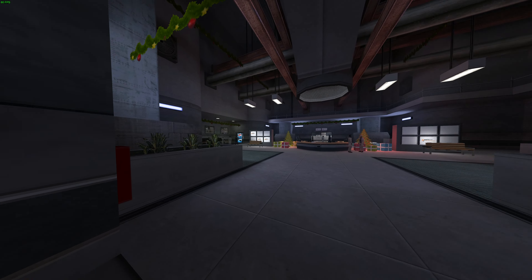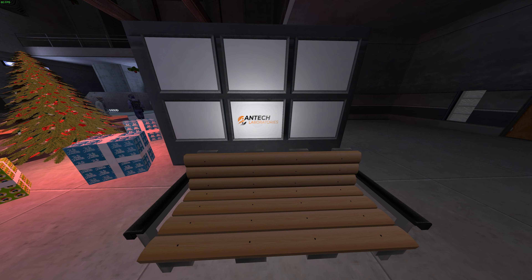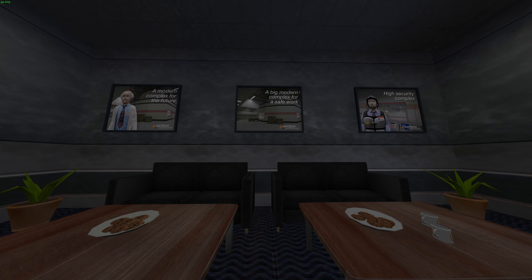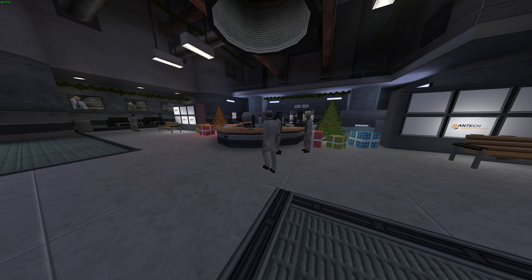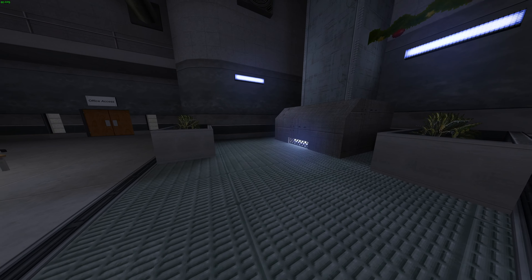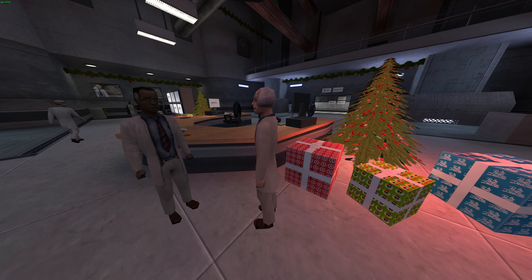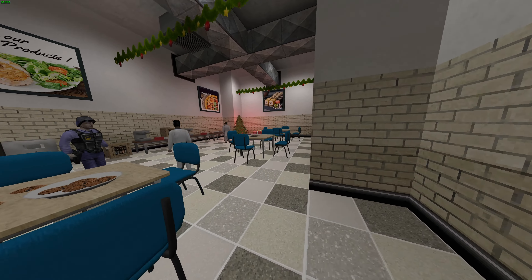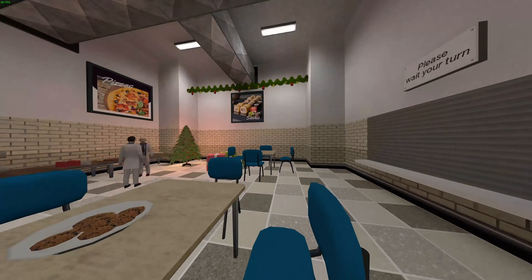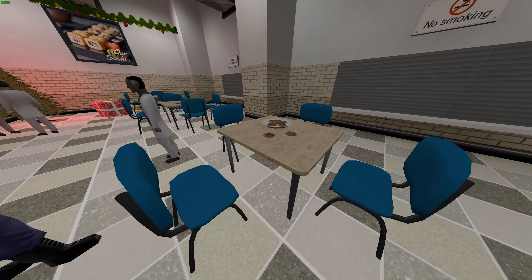The mod starts off rather abruptly by throwing you into the lobby of Antec Laboratories — Gordon's beloved and totally canon place of work. He's about to attend a Christmas party with his colleagues, although they seem a bit stressed out about it. The lobby and eating room are neatly decked out with Christmas decorations: trees, lights, presents, and cookies and candy everywhere.